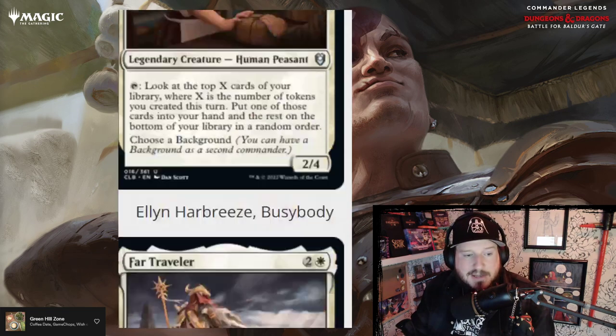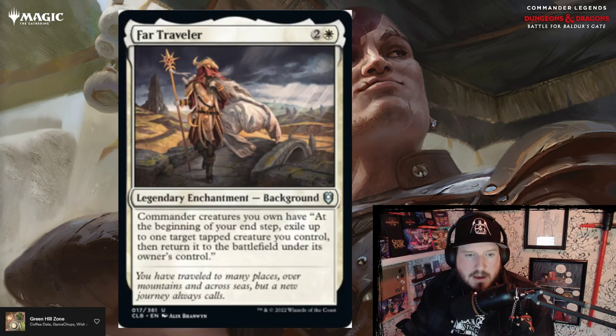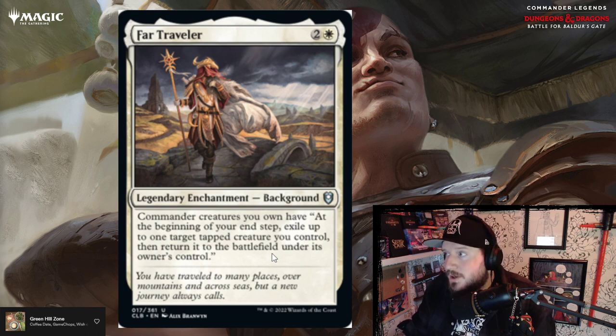Far Traveler is a background card — so this can be your commander's background. For two and a white, commander creatures you own have: at the beginning of your end step, exile up to one target tapped creature you control, then return it to the battlefield under its owner's control. This is Teleportation Circle that you can attach to a commander. That's scary — above par for sure.